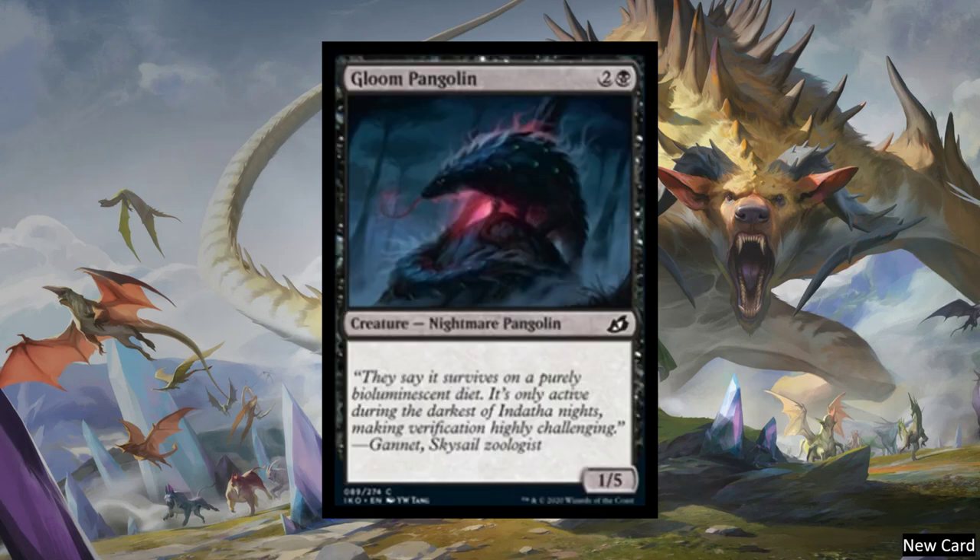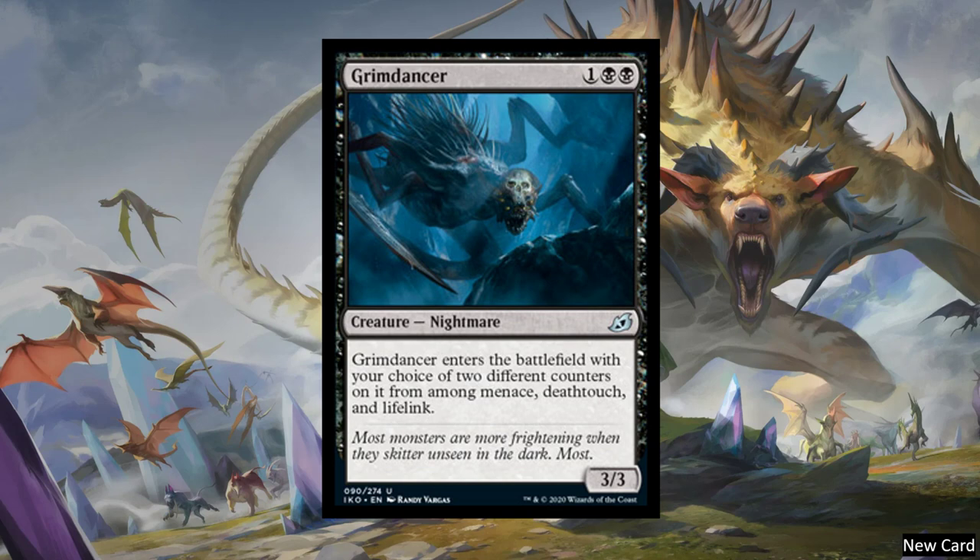Next, we have Gloom Pangolin — a three-cost 1-5 Nightmare Pangolin. Then we have Grim Dancer, which I actually really love. It's a three-cost 3-3 with double black for Black Devotion, Creature Nightmare. When it enters the battlefield, you get to choose two of the following: Menace, Death Touch, or Lifelink. So it can come in as a Menace Death Toucher, a Menace Lifelinker, or a Death Touch Lifelinker. You can choose based on your situation. I really like the flexibility — it's a 3-3 for three, so you're not losing value. I think this is going to see play. If you're running a mono-black deck, I think this will definitely see play in at least some versions of it.